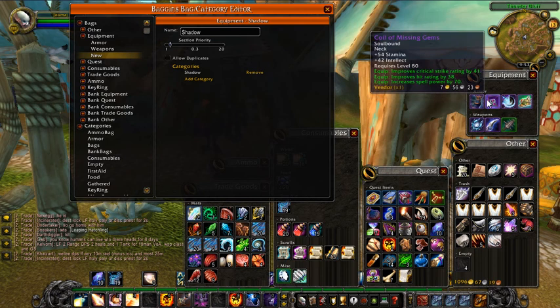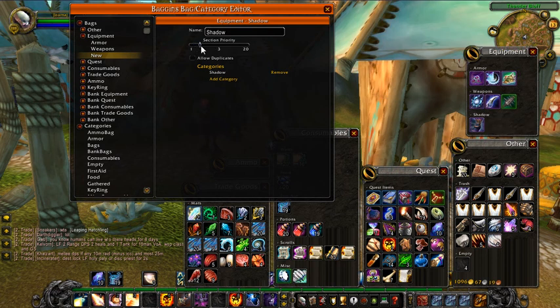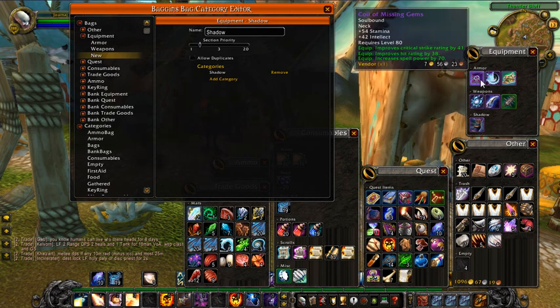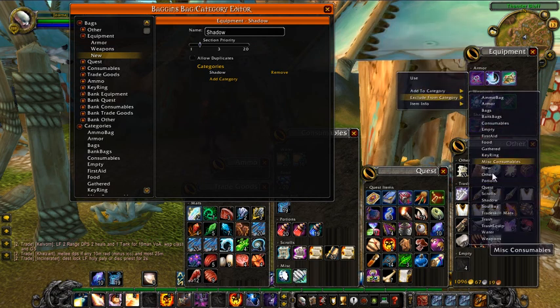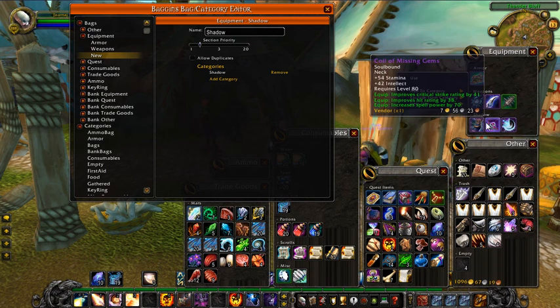Now I have a new section assigned — it'll change its name to Shadow shortly. I click on it — this is my Shadow section inside the equipment bag — and add the Shadow category to it. The reason my boot hasn't moved yet is section priority. Everything defaults to one, but armor is still the most important priority in Baggins' mind. So I raise the Shadow priority above armor, and now the boot drops down into the Shadow bag space, because even though it's assigned to both armor and shadow, shadow is now the most important category. Now when I alt-right-click a new item, add to category, Shadow, it drops down immediately. That's how that works.